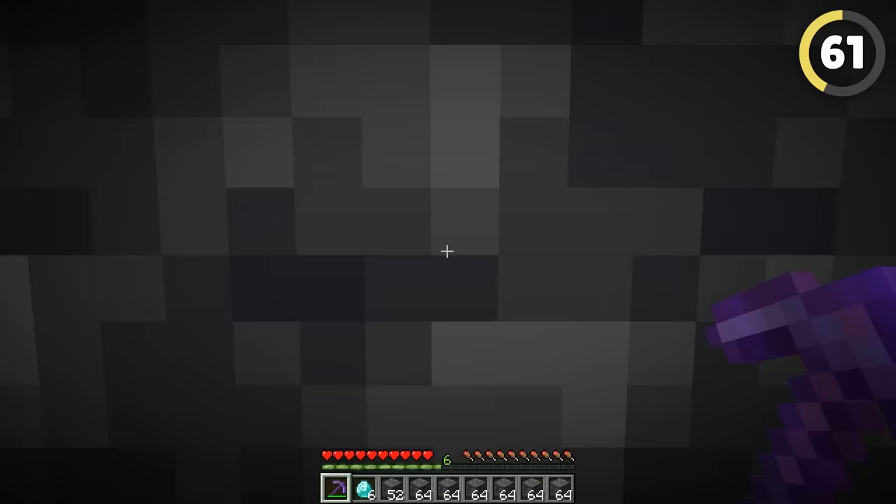Press F3 to know there's a bastion nearby like a pro. The debug screen shows how many entities are on screen, but this includes entities hidden behind walls. If you make your FOV real small and look around in the nether, a high number of entities clustered together will probably be a bastion.